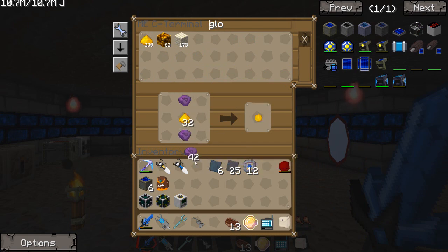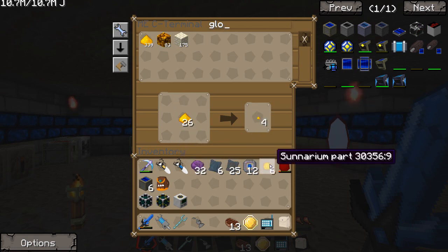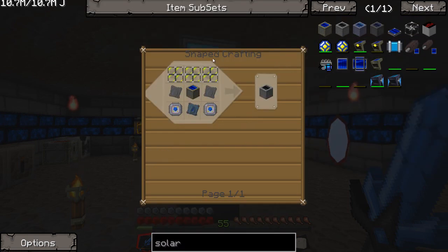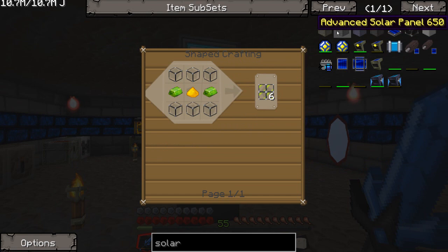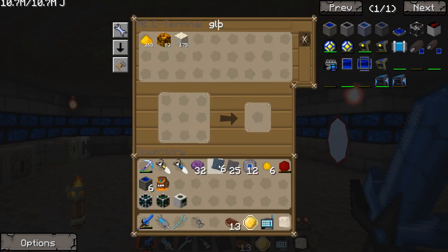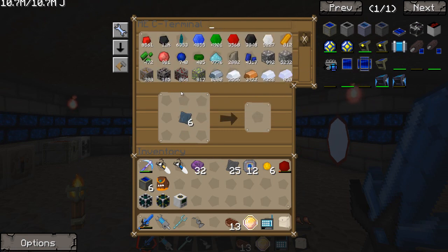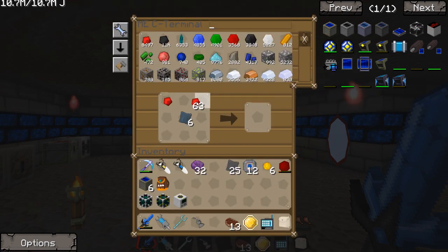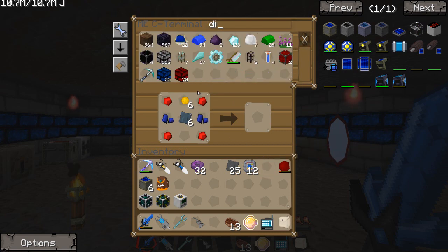How many of these am I going to need? Like six? I think I'm going to need six, and we're going to get to that in just a little bit, right after we finish this up. All right, so we have six cenarium parts. And now we're just going to need lapis, redstone, and a diamond. We need redstone... that goes there, that goes there, this goes on top. And now we need some diamonds. We're going to make six of these guys.